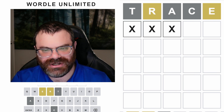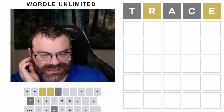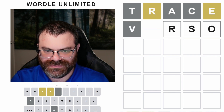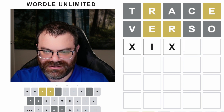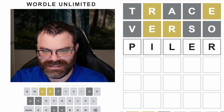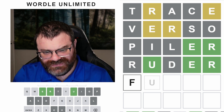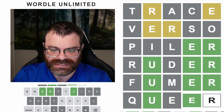Trace. It's probably an ER word, but we're in hard mode. There's no reason for me to guess an ER word because it could equally likely be a non-ER word. I'm going to do 'verso' — that's a fun word. It's probably just a standard ER word, but I rolled out O. So it's probably IER or UER — maybe I can rule out like a P. Piler, I think is a word. It's probably the U then. FUMER? Apparently fumer is a word. F and M are gone. Is it queer? It's queer. No, it's not. Okay, I lost — it was 'buyer', with a Y in the middle.